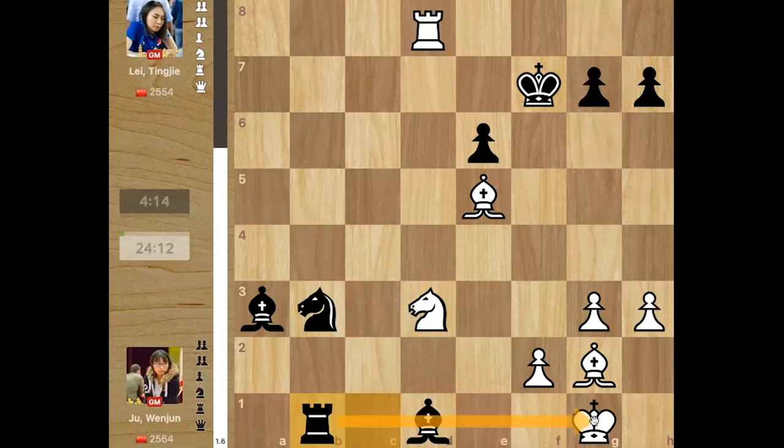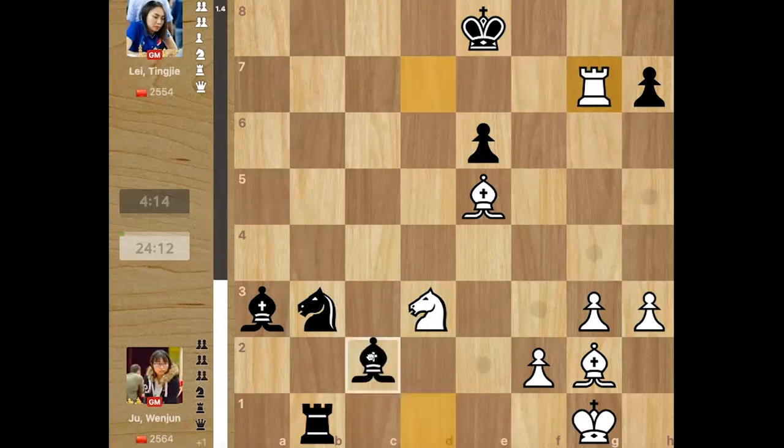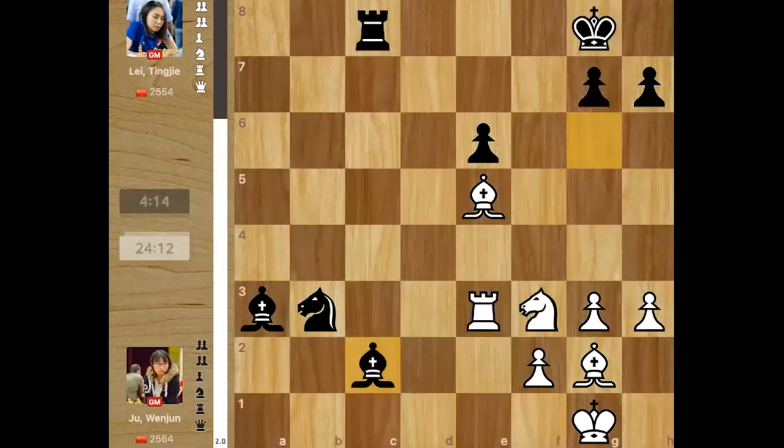The rook has to maintain a sort of pin on the king, so rook b1, now rook d7, king e8 — you can't take the pawn, that's very important. If you take the pawn, bishop c2 check and the knight hangs. The only move is rook a7, so it's a very narrow line — not what Juan Jun wanted. Instead of rook e1 she thought for a long time, almost 18 minutes.